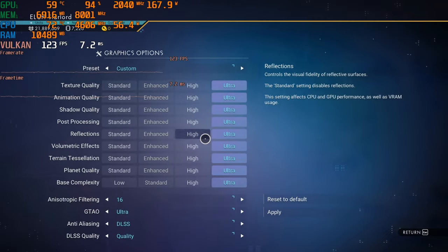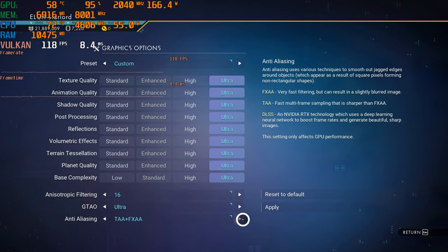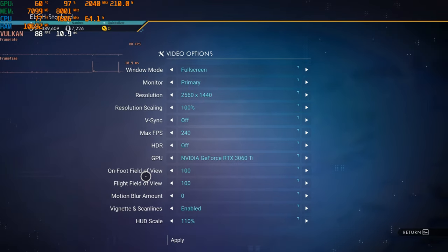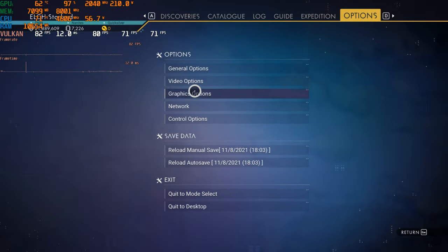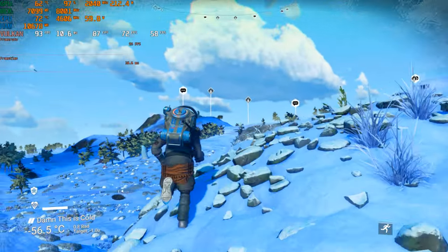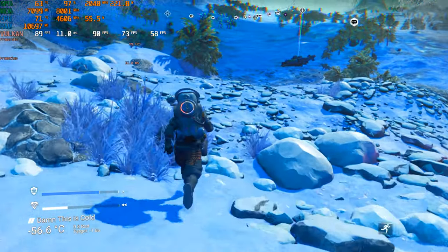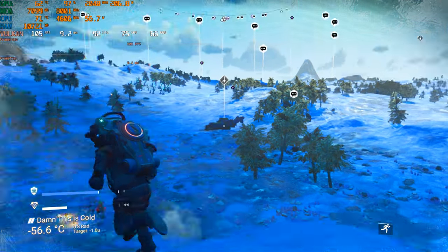2560 by 1440 with no DLSS — TA plus FxAA anti-aliasing at native 1440p resolution, and 90 FPS. Still a really solid experience in this game, and again, the GPU power is not even fully maxed out, so the GPU can actually provide more. So this is a pretty solid result.